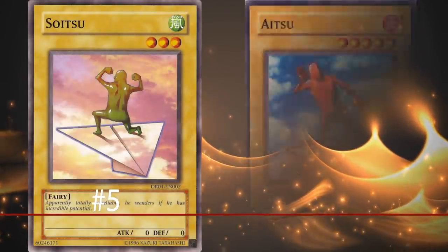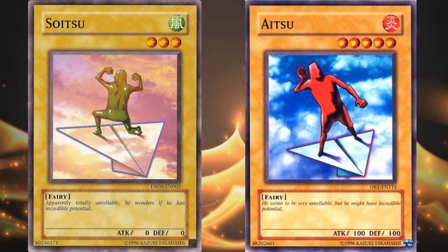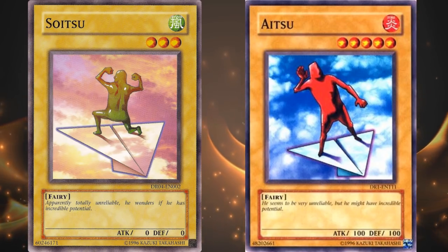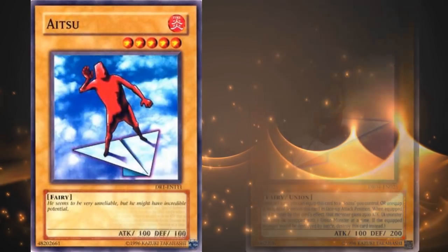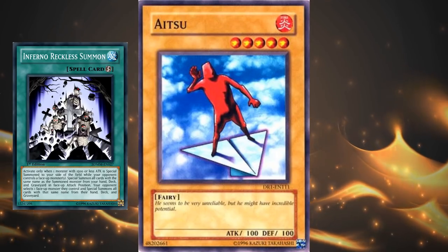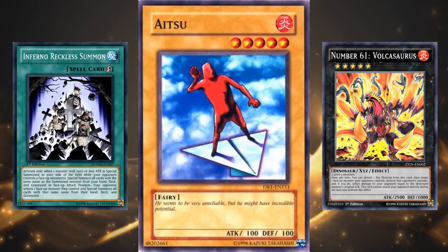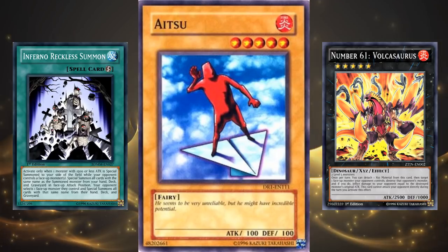Number 5: Soitsu and Aitsu. I'm putting these two together, as they both aren't really enough to justify their own spots on the list. These two cards have terrible stat lines, but have specific Union cards made just for them that make them stronger. But their support in Union monsters are also garbage. Aitsu is slightly better — it's a level 5 monster with under 1500 attack, so it can be used with Infernal Reckless Summon and as material for rank 5 monsters. Soitsu with its lower level can be used to get its Union off easier and become a 2500 attack beatstick, which isn't the worst thing in the world, just kind of not worth the effort.